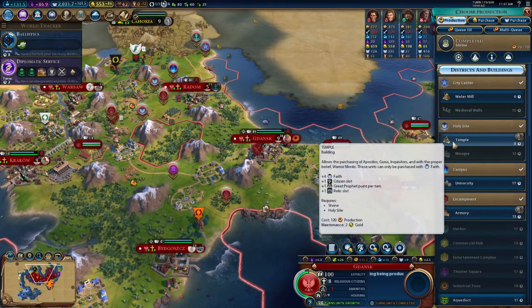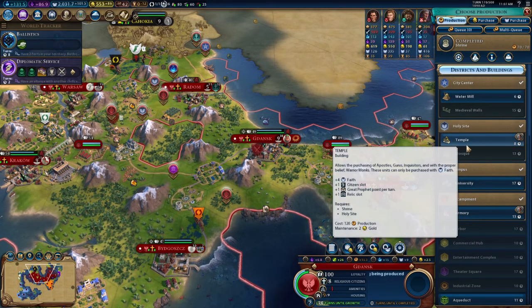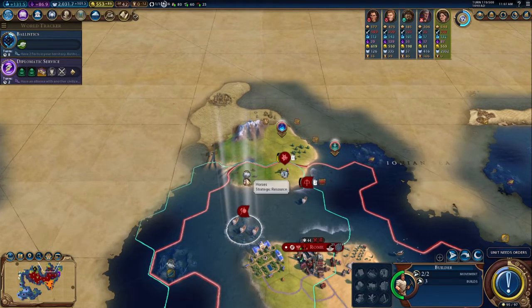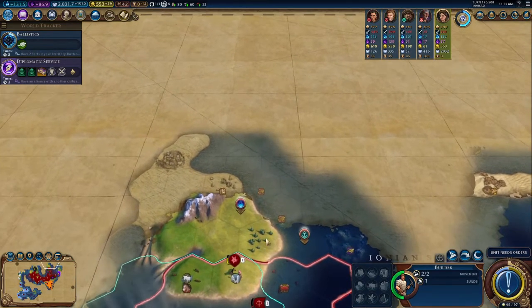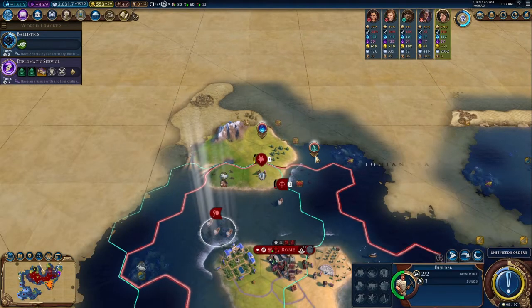In Gdansk, we have a couple options. We could go into the university, but we're actually pretty strong in science — I would like us to continue working our faith output. Having an initial spread would be powerful for our kind of setup that we're working towards. Getting another city here would be really, really strong. With the reefs here, this would be extremely powerful — this would be a plus five campus. And that would be at minimum like a plus three or four, so that would be a really strong double district setup.